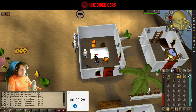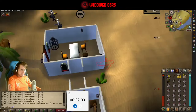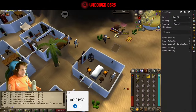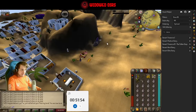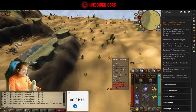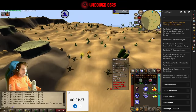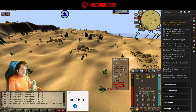Please don't tell me I aggroed by accident. No, I didn't. And there it is - 53 thieving! It is time to start our final quest. Desert Treasure. I'm not counting killing the Culinaromancer as a quest, really. More of a boss fight than a quest.